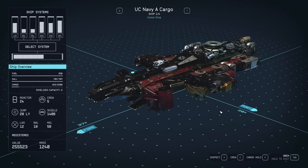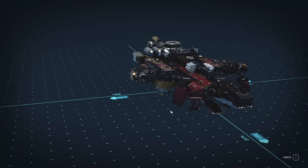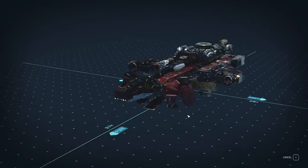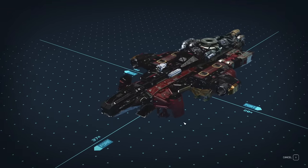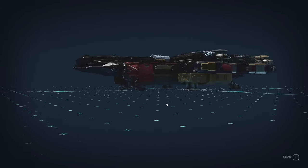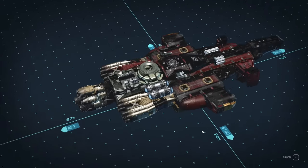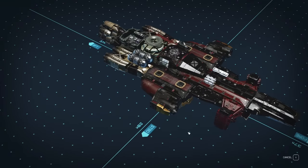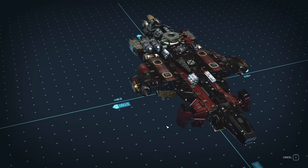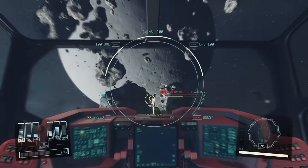Upgrading and building ships in Starfield can be confusing and nothing is really explained to you clearly. You're just sort of thrown into the deep end and told to swim. You may be encountering errors you don't understand, trying to apply modules and the game slaps your wrist and says no. In this video I'll unpack everything I've learned after nearly a hundred hours of playing Starfield about how to build and modify ships.